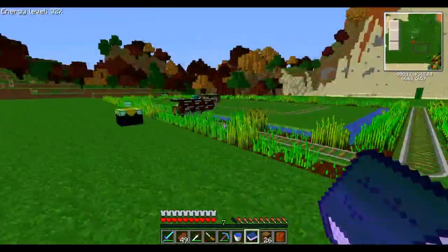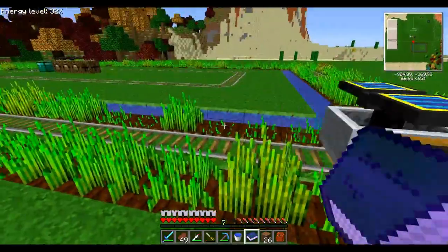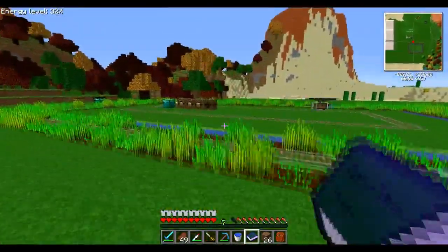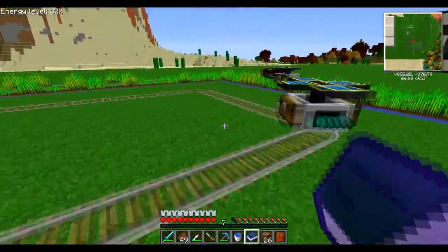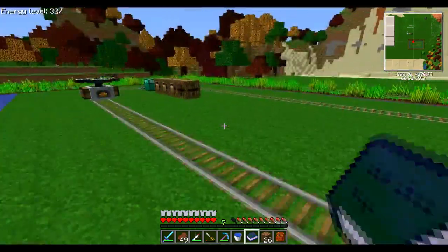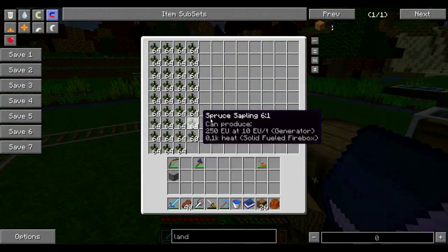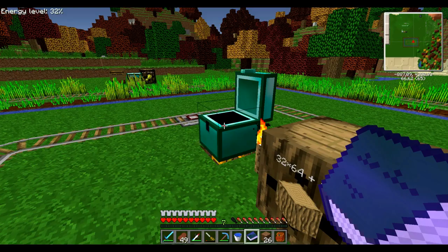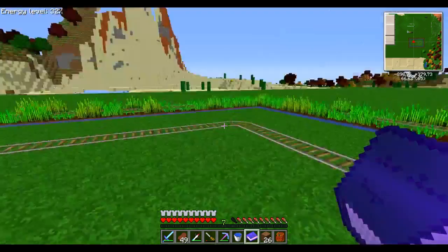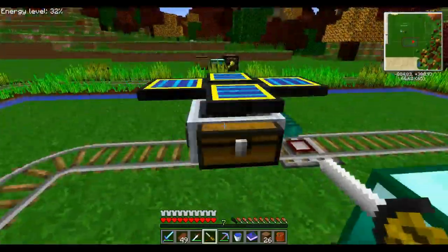Vous voyez — le kart vient ramasser le blé et il le replante. Et ça fonctionne de la même manière ici pour le bois, sauf que là apparemment il n'y a plus de sapling. Il y a du fioul. Mais apparemment elle n'a plus de graines. On va tenter la chance quand même, on va en mettre un stack — elle ne nous en voudra pas. Voilà — ça y est. Donc il va poser les saplings et dès qu'un arbre sera poussé il va venir couper l'arbre. Et elle récupère le bois ici.